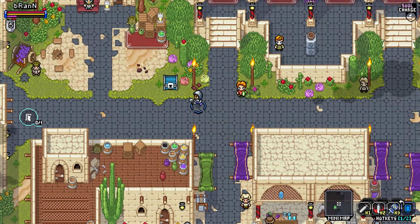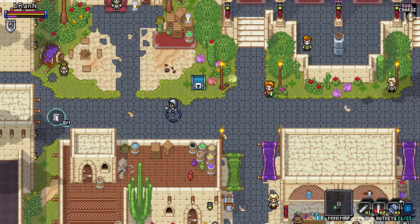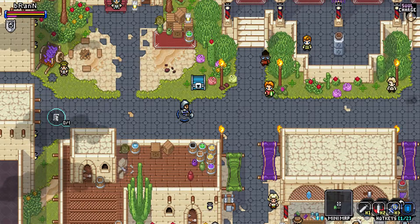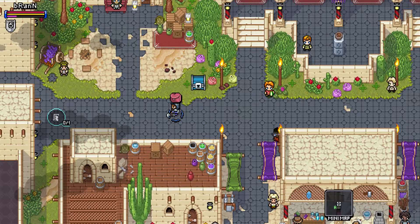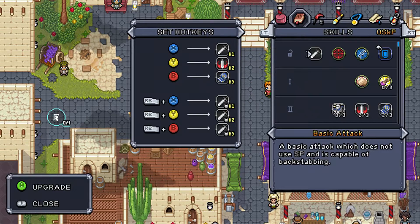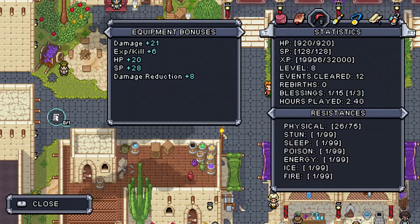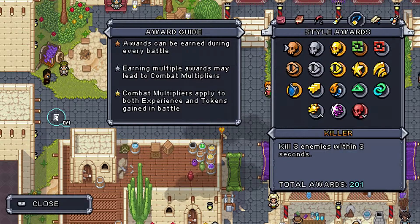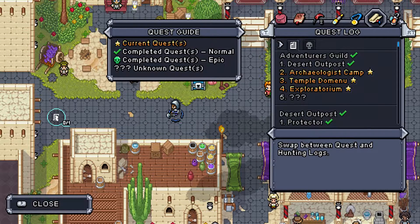Hello viewers and welcome back to Wanderlust Adventures. Today we need to remember some of these buttons. Let's see, our quests are in here somewhere. Here is our map and here are our quests.